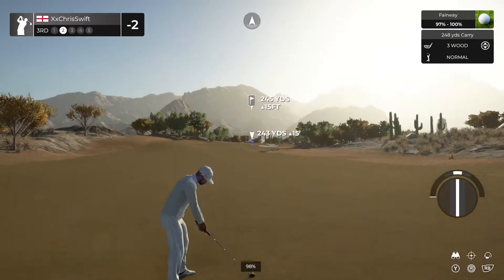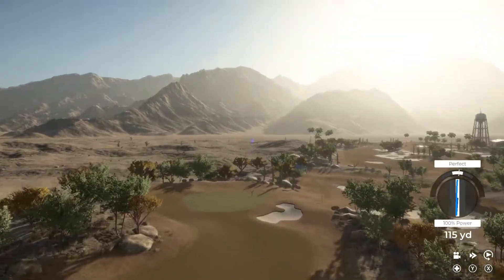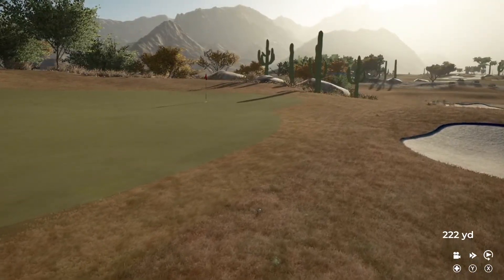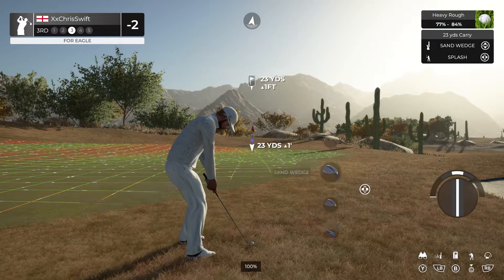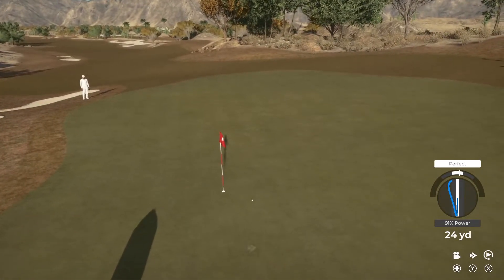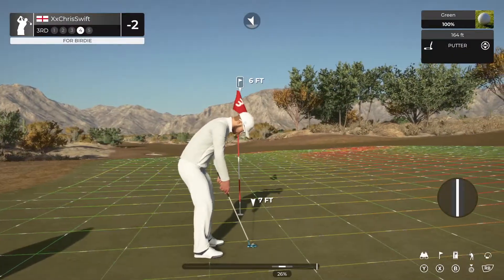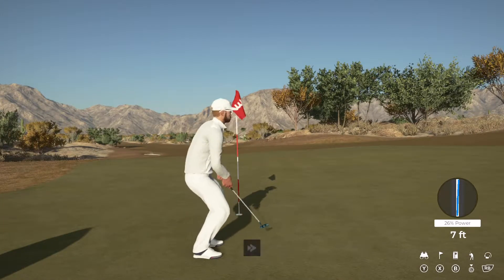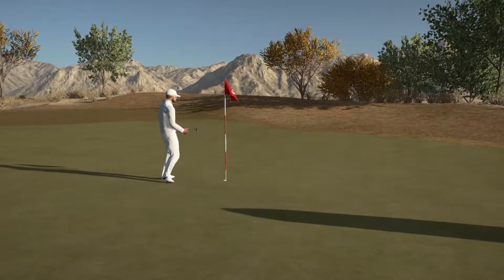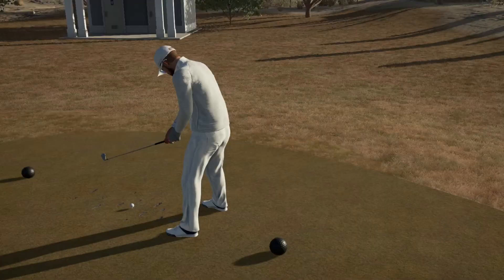And this is around the 245 yard mark. And this is our third shot. Looking good. Come back. Good luck here. This is for par. All right, now let's set our sights to the next. Still two under after that one. And fourth hole coming up.